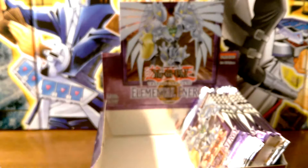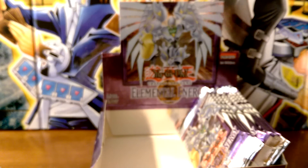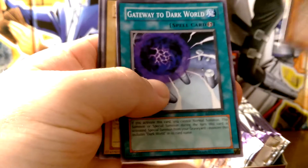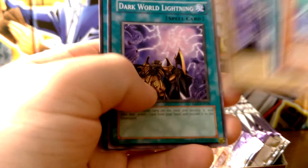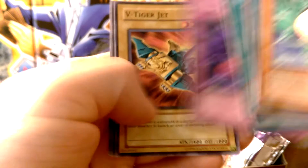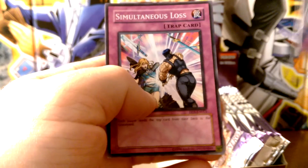We have Weed Out. Oxygeton, Gateway to Dark World, Zero, Dark World Lightning, Feather Shot, Forces of Darkness, Simultaneous Loss.